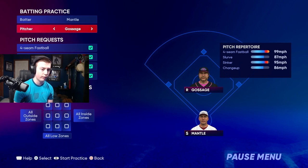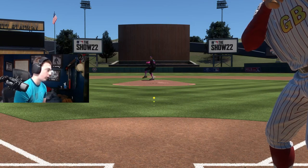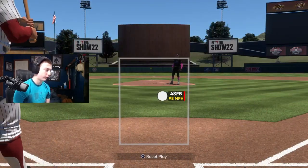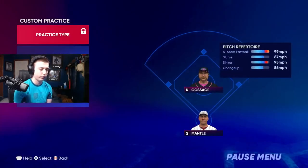Getting into custom practice — what I use to warm up, especially since 21 when they introduced it. If you're struggling with a fastball, I recommend going into custom practice, facing Goose Gossage, deselecting everything, and just facing four-seamers. Say you're struggling — you can face four-seamers down the middle and keep hitting to see how you can improve. If it's a certain pitch or pitcher you're struggling with, custom BP is the answer. That's how I went from a top 50 player to a top 5 player — countless reps in custom BP.